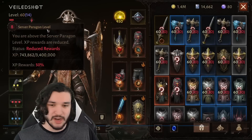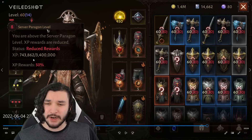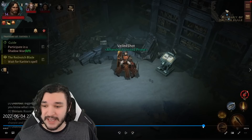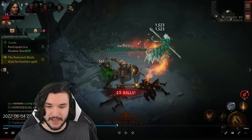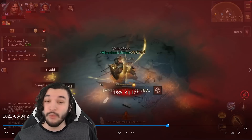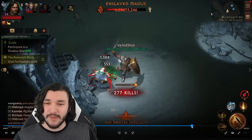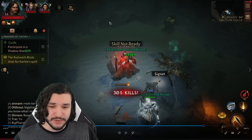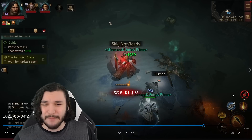That 36k may not seem like a lot, but pausing the video you can see I'm at server paragon level 8 with 50% reduced rewards. My total experience bar is 3.4 million and I have 740,000 total experience gained. That 343 kill streak took about five minutes. In those five minutes I got 36,000 experience just from the kill streak bonus. Each monster also drops around 300 experience — with 300 kills that's 90,000 experience total.